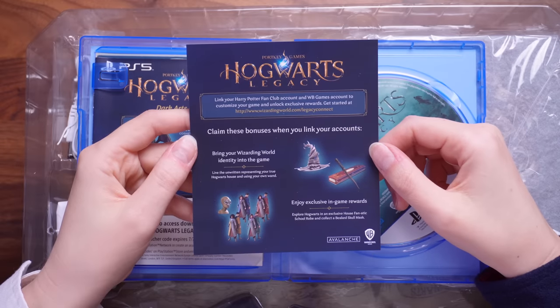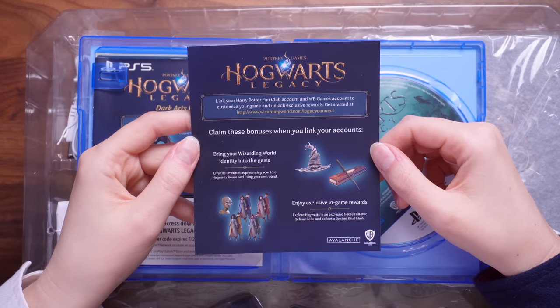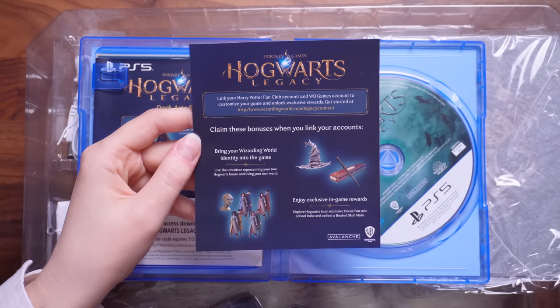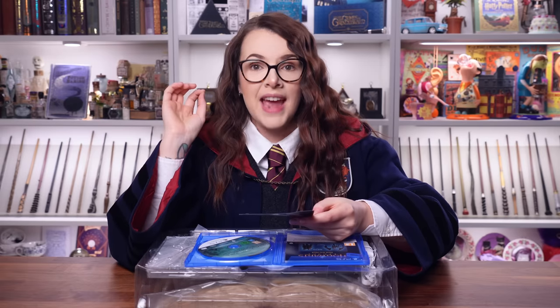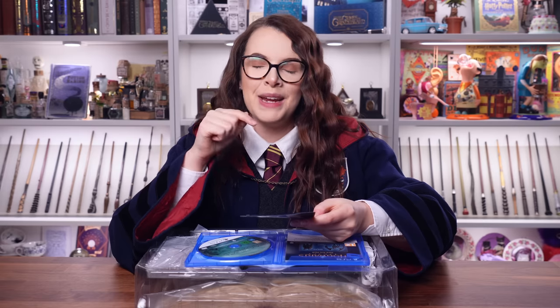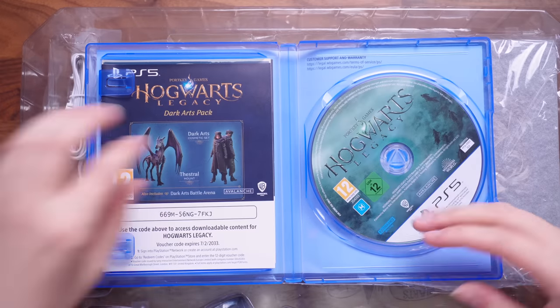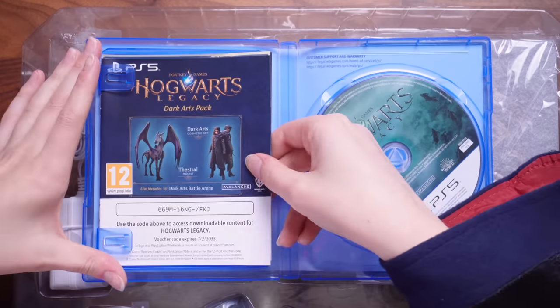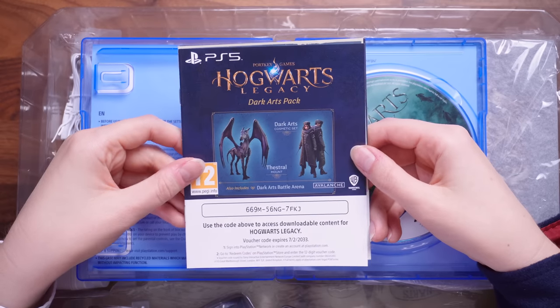It says 'bring your wizarding world identity into the game — live the unwritten, representing your true Hogwarts house,' and you get to use your actual own wand. Whatever wand that chose you in the Harry Potter fan club app, you get to use in this game, and I just think that is such a cool detail. So here is the Dark Arts pack — Dark Arts Cosmetic Set and the Thestral Mount.